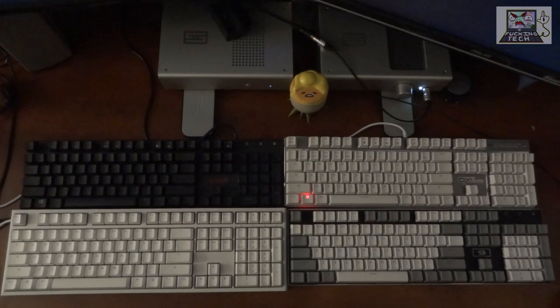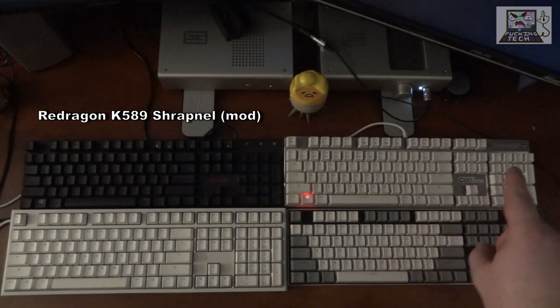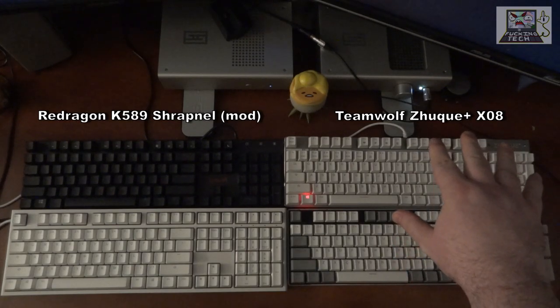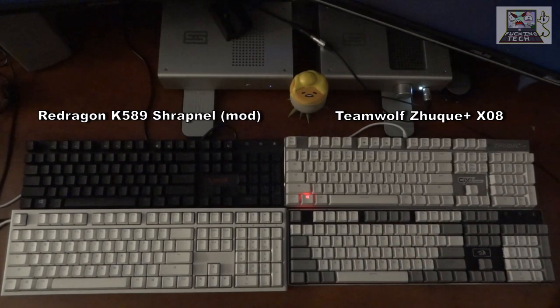First keyboard, top left: we have a Redragon K589 Shrapnel, which is full RGB lighting — each key can display different colors. This is modified from its original version with custom key switches and keycaps. Top right we have the Teamwolf Zuki Plus KZ08 full-size keyboard. This is the stock, unmodified version. It's rainbow RGB, meaning each row has a specific color rather than full per-key RGB.